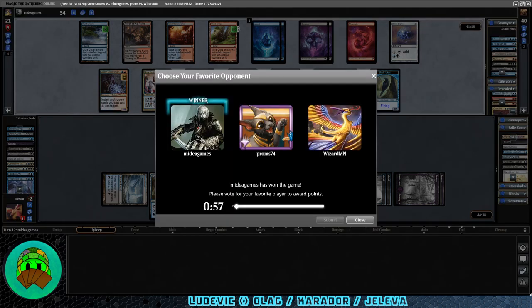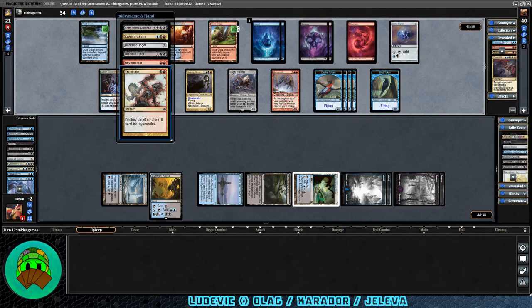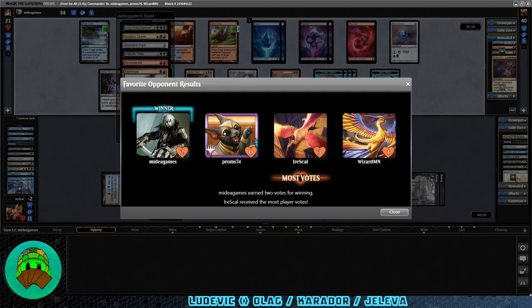We go down — sadness. Don't really know who I want to give it to, so I'll let the computer decide. Their hand had lots of removal and tutors. Unfortunately we just could not get going that game with the immediate graveyard hate — because Ludovic mills on his own, and we have things like Gravebreaker Lamia to put stuff in the graveyard. We also didn't see too much of our card draw. We did get some looting effects, but not many. Three points for us, two for the winner, and one for Carador.